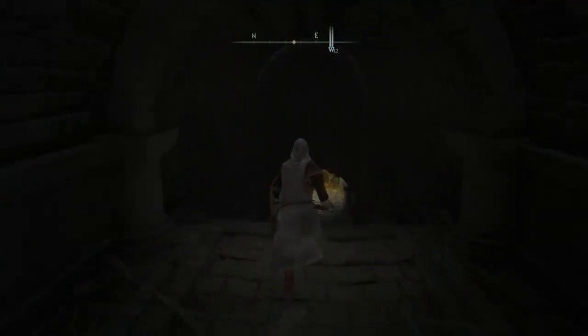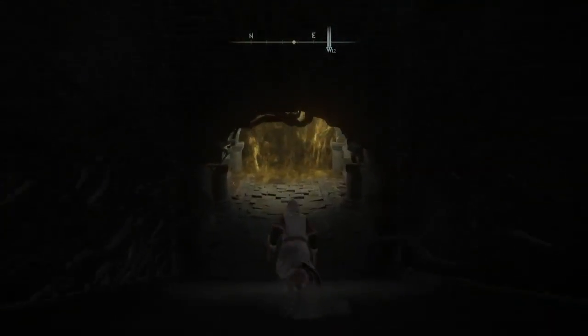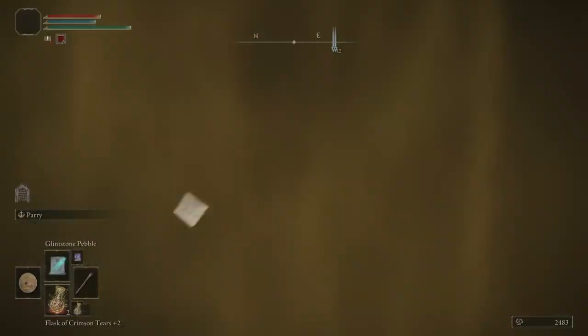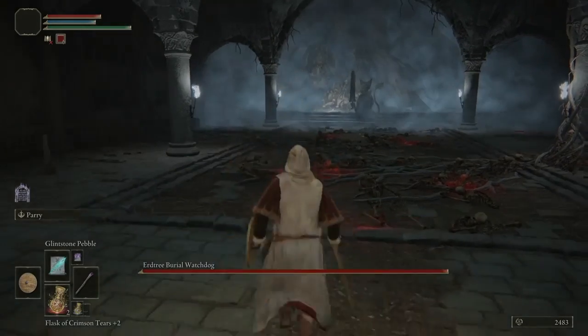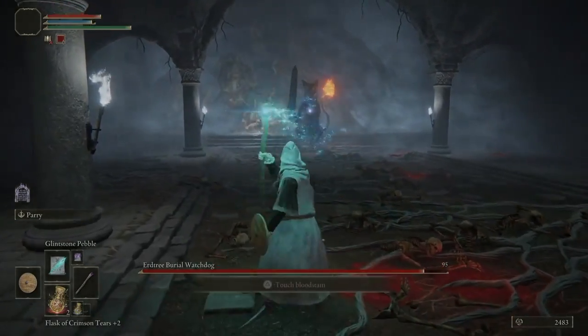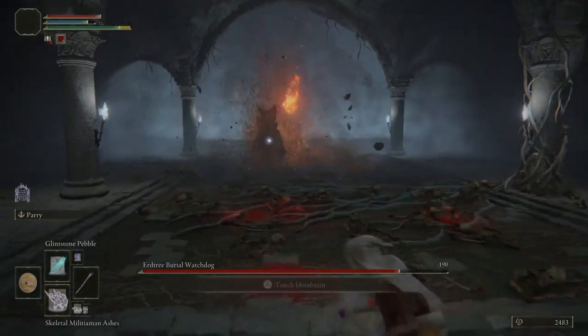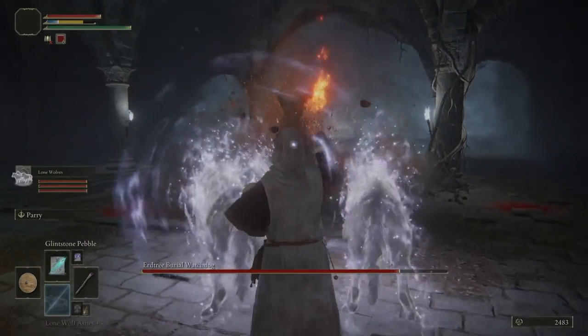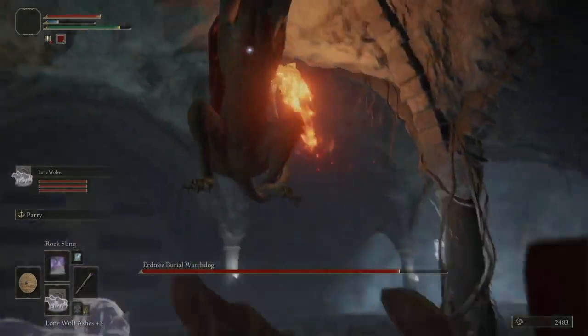I am back with another Elden Ring. I'm just going to call these mini boss fights — not really a boss, but this is the Storm Foot Catacomb boss. It's my first time facing him, but I'm pretty OP being a mage, so it should be fairly quick and simple.